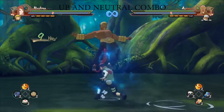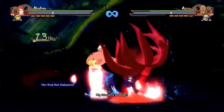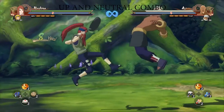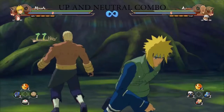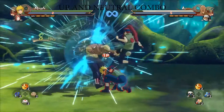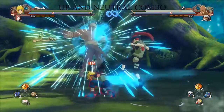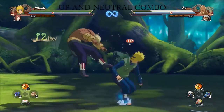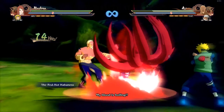Let me show you some different things you can do with the light — some juggles. Look at that, can't even guard it. I love Minato's throw and his tilt. And this is going to be the throw glitch into ulti.